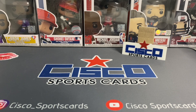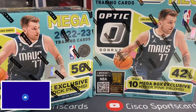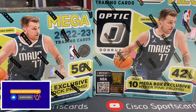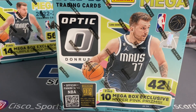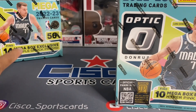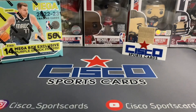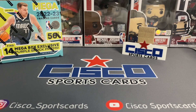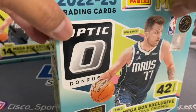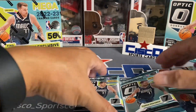Welcome back to the channel, welcome back to Cisco Sports Cards — it's your boy Cisco here with another rip. This time we've got two different types of mega boxes: one with a 56-count of cards and one with 42. For the sake of time we're just going to open the 42-card box. This one has the hyper pink prisms as inserts and the other one has the purple shock prisms. Without further ado, let's get to ripping — it's time for your daily dose of cardio, and let's go ahead and prep the box.